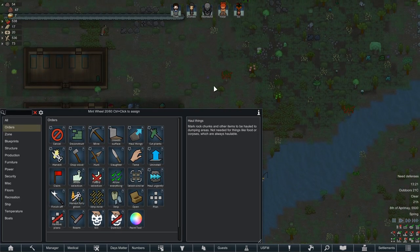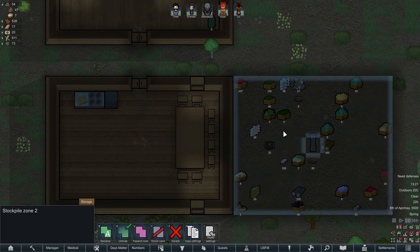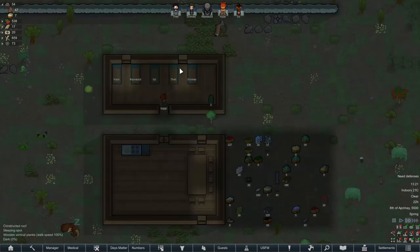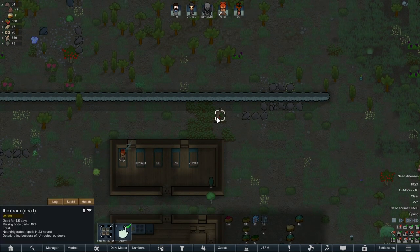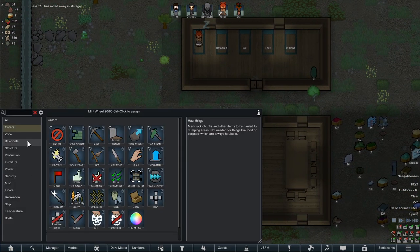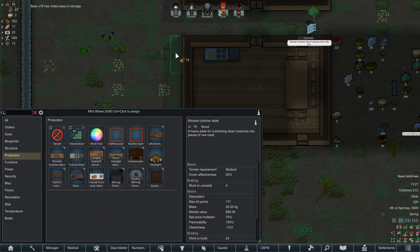I think we're doing alright. We've got a lot of food — probably too much. I'm gonna lower the priority of this zone so that we will move the food inside. Hey, we got a dead ram. We should probably set up an area to carve it up. I'm gonna put that outside.